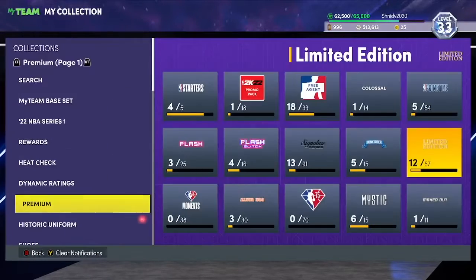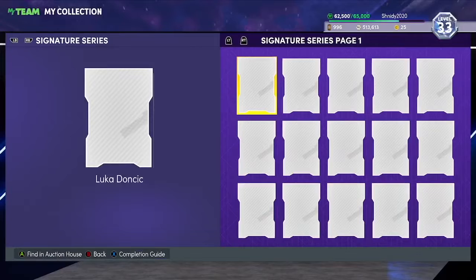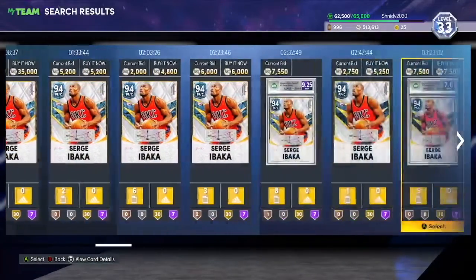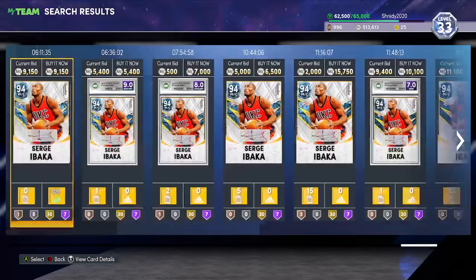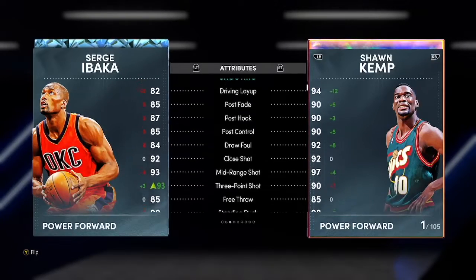At number 8 I have a tie, because these two guys are similar in price but it depends on how you play. The first is from the Signature Series set — Serge Ibaka. Whichever version you get, whichever is cheaper, doesn't really matter. This card is about 4,800 MT. He's got a 93 ball boosted with a shoe, is an insane dunker, really good post game, insane on defense, with solid speed.